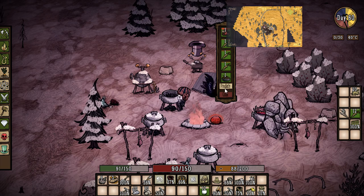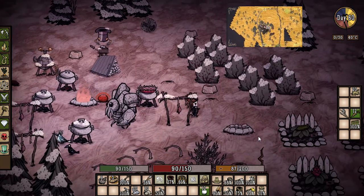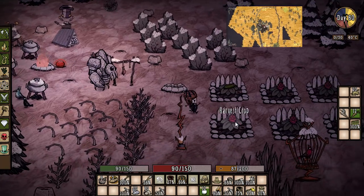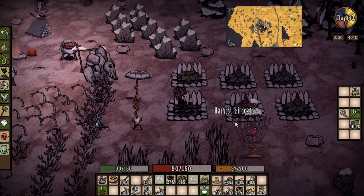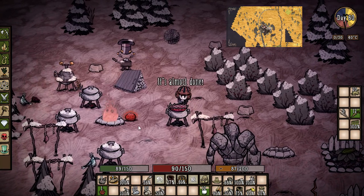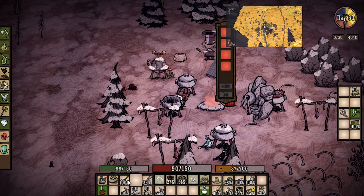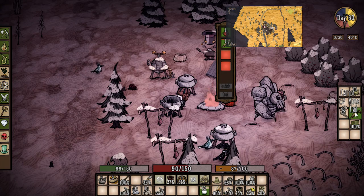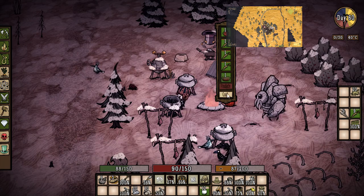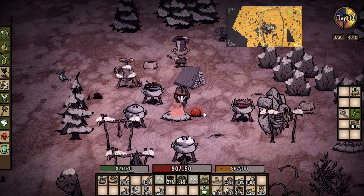We'll grab ourselves a dragon pie. We're not gonna be able to grow anything in the winter so we just gotta watch that we don't deplete our dragon pie stockpile. Let's throw that in there with the carrots. Dragon pie — awesome. We got one more dragon pie cooking. We got really lucky, I don't know how that happened.